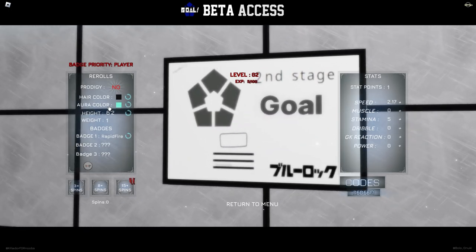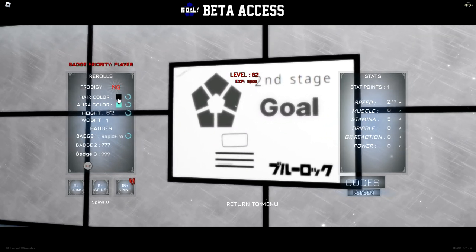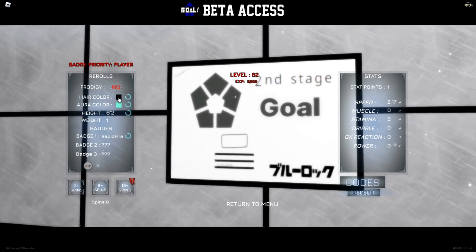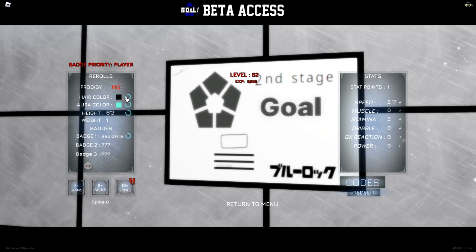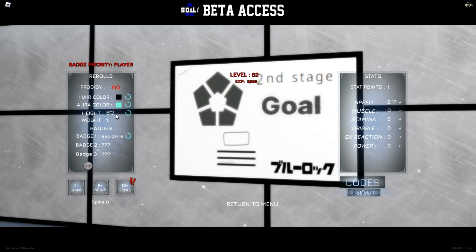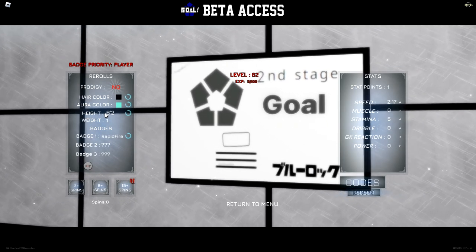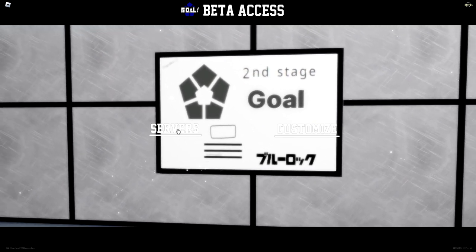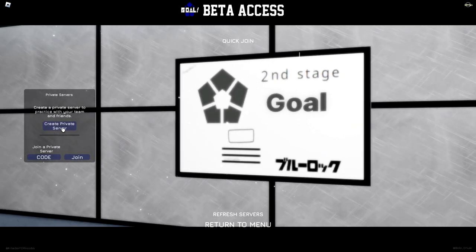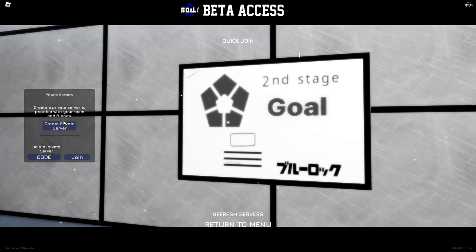So yeah, I went for Rapid Fire. Also, his aura color is this color right here. His hair color is white slash light whitish — I don't know if that's even a color — but I couldn't get it unfortunately. I spent 11 spins on hair color and didn't get it, which is quite unfortunate. I got his height which is perfect at 60. You can set your height and stuff like that. So yeah, unfortunately we didn't get everything we needed but we are very close.